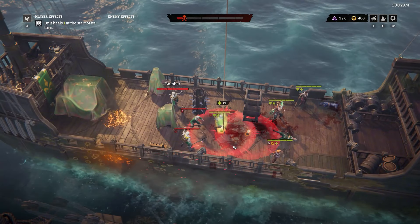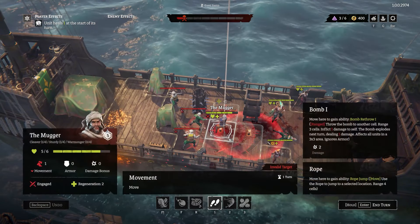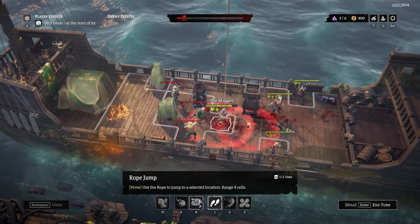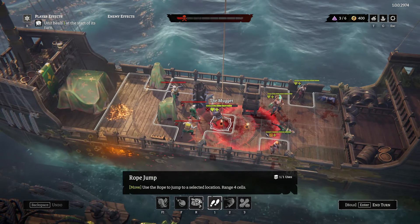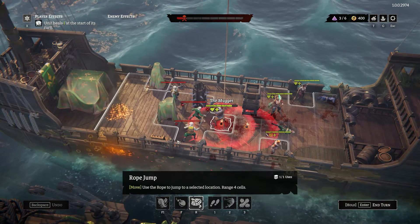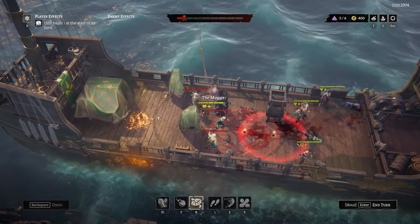Now it is our turn. Let's take interactivity to the next level. As a pirate, you always have a chance to grab a rope or a weapon from a stand and use it for free, just like in beloved pirate movies. So let's use a rope to swing behind the enemy and push him into the spikes.